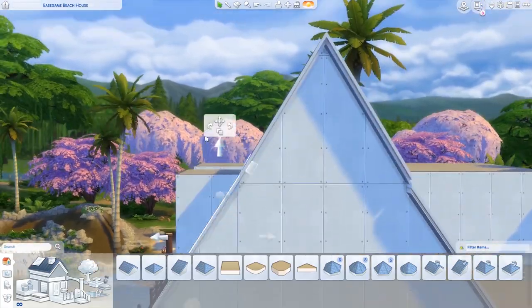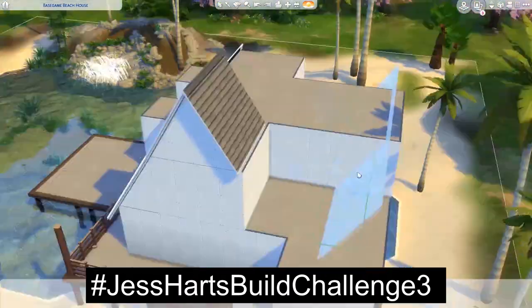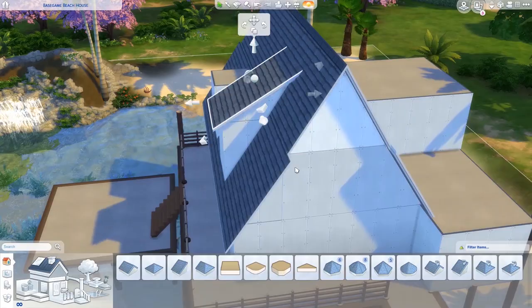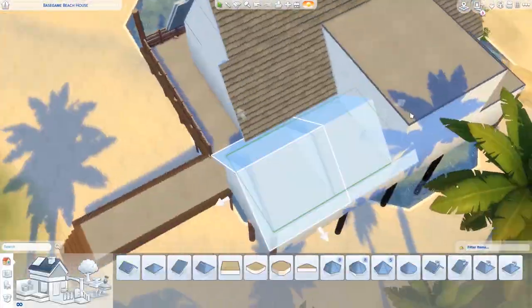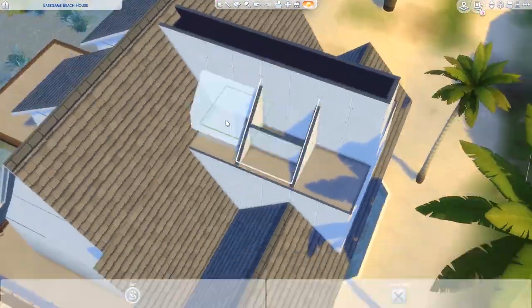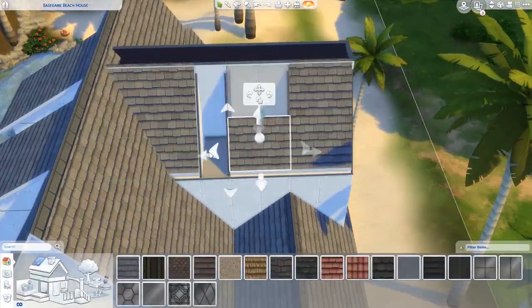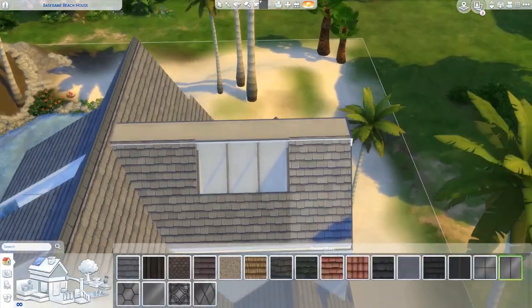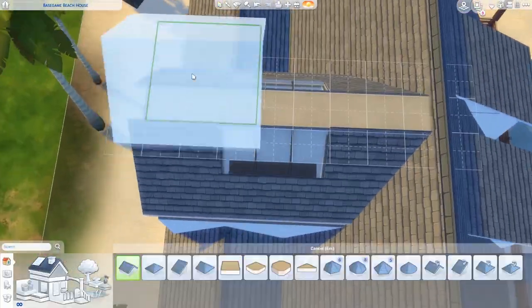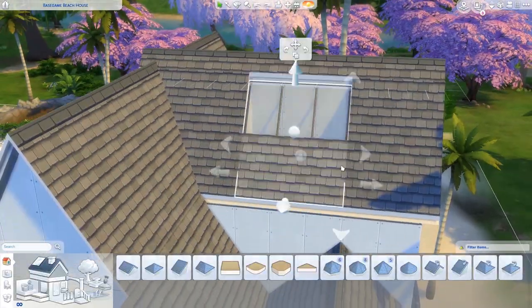I also started a new base game build challenge — it's hashtag Jess Hearts Build Challenge 3, very creative name I know. You have until the 10th of July to put in your entries. Rules are: you cannot put any walls outside of the house, but you can put them on the inside. Half walls are allowed, as well as fences. You can put decking and pools on the outside, more foundations, and you can change the colours of the foundations and stairs. I'll put the full rules in the description.